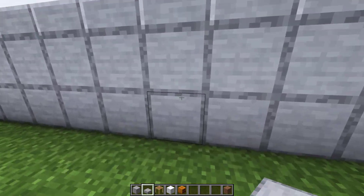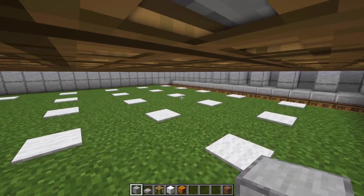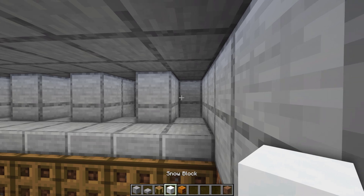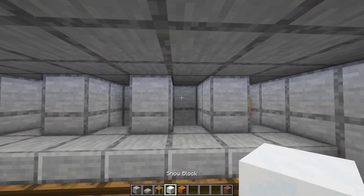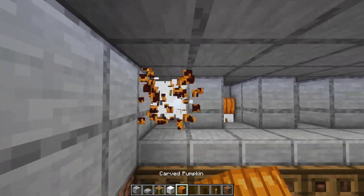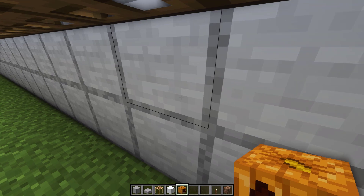Now it's time to go inside and place your snow golems. Place each of them in their own spot over here. After that, you can get out of the farm.